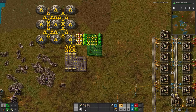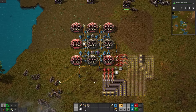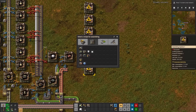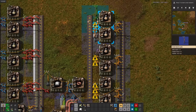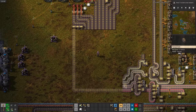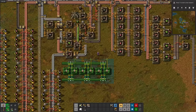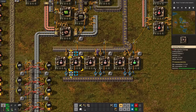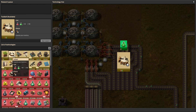We'll research that. Logistics science, then redesign the labs so we can have more inputs. After another delightful visit from the biters, I returned the favor, then started reordering the belts. Now for steel science, which is pretty easy. I'll just make the steel on site, since we don't have a smelting array for it yet. Let's go chuck it in the labs. Then we can set up logistics science by stealing belts and inserters from our starter mall. A bit of belting later, we can start researching again.